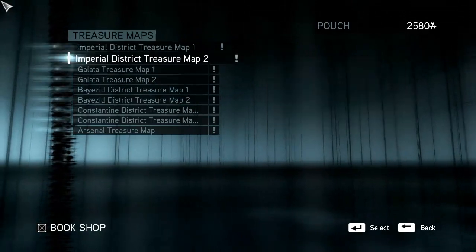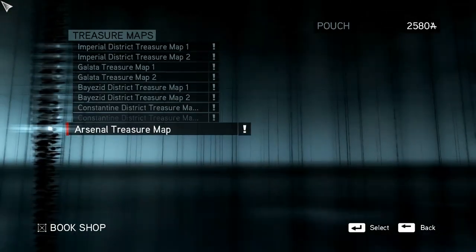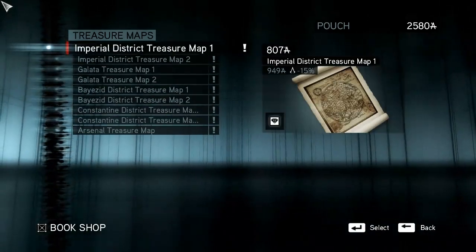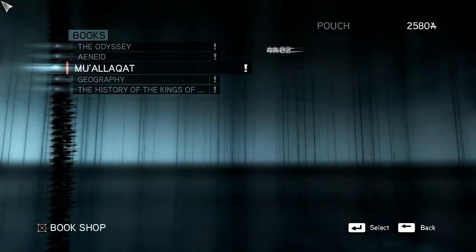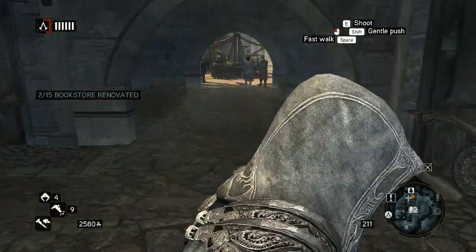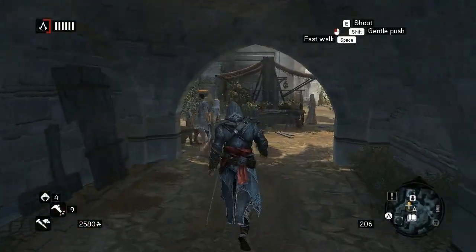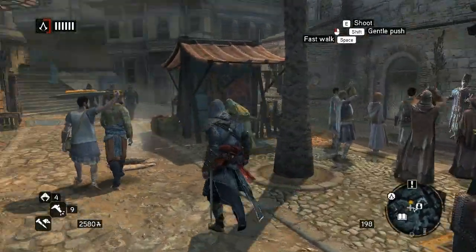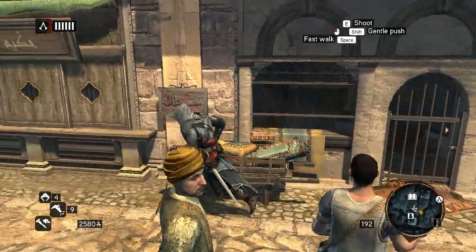Wow, we can buy all the treasure maps straight away. We don't really have enough money for that right now. We can buy rare books which also increases the value of our headquarters. Let's leave that for now to conserve money. We can bribe that guy to lower our notoriety — let's get the doctor.